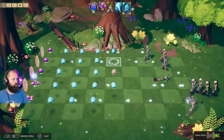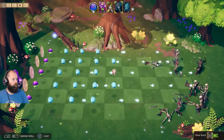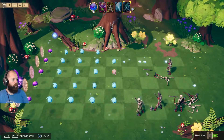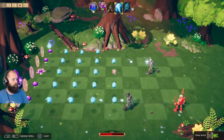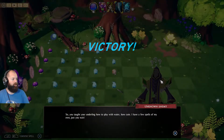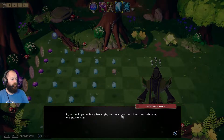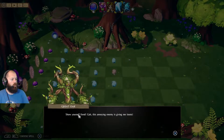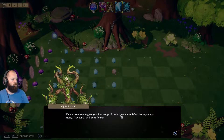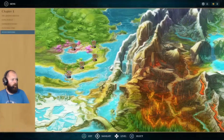A huge wave is approaching so let's just lash out a load of guys. I have a lot of dudes shooting a lot of stuff — that archer is just going to get deleted. Nice! An unknown enemy has been attacking us this whole time. 'You taught your underling how to play with water — how cute. I have a few spells of my own, just you wait.' You must continue to grow your knowledge of spells if you are to defeat this mysterious enemy. We unlocked a new spell!